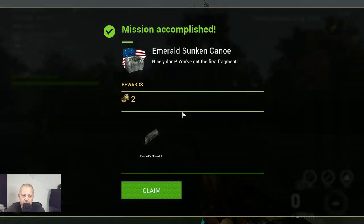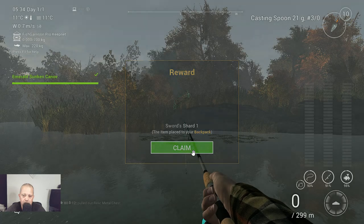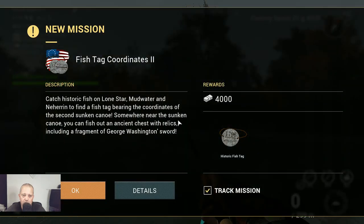We finished the Emerald sunken canoe mission - accomplished, nicely done! Two coins, that's always good, and we got a sword shard one. Let's claim it - very very nice. We got a new mission and that's fish tag coordinates two, and that's for the next video.